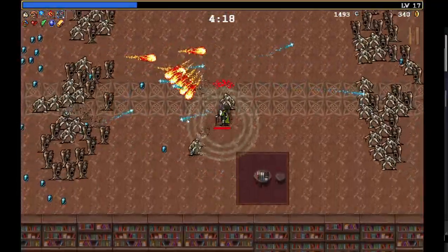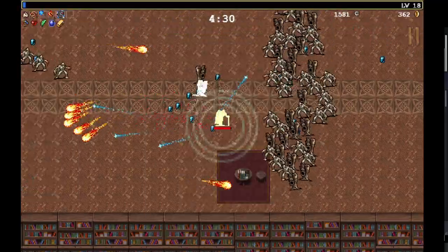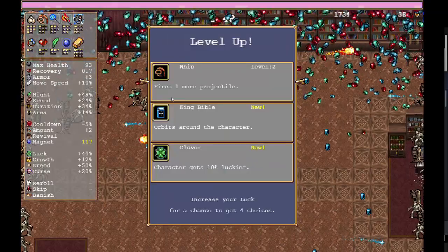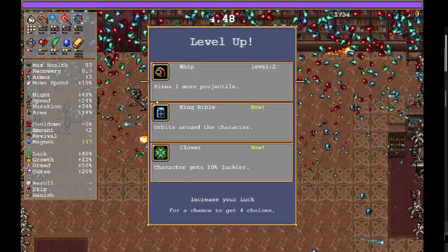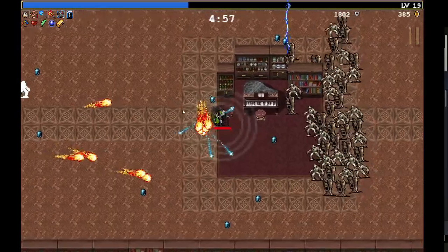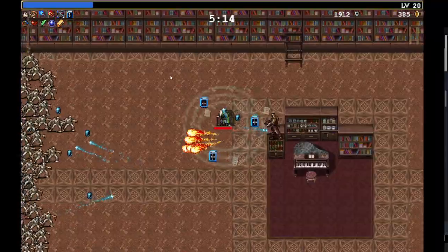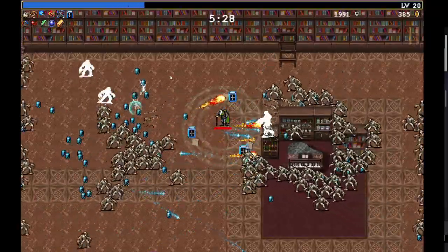I've gotta be close to max level on garlic. Still have room for one more weapon. Whip is pretty good, but let's go with King Bible. There's another bad guy here. There are a lot of fireballs going on — I guess that's the bouncing from the card.